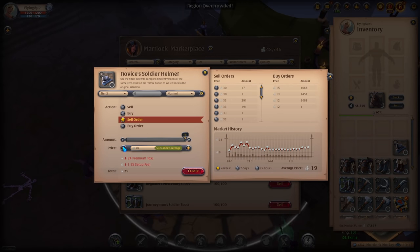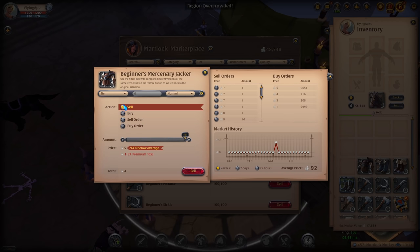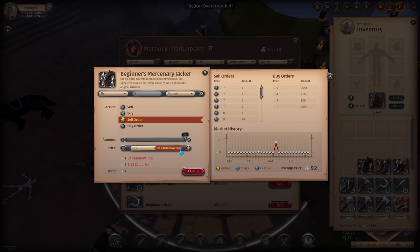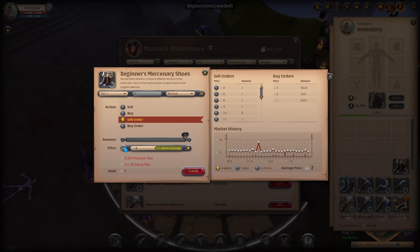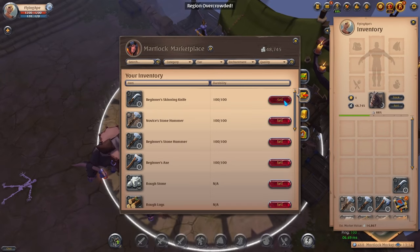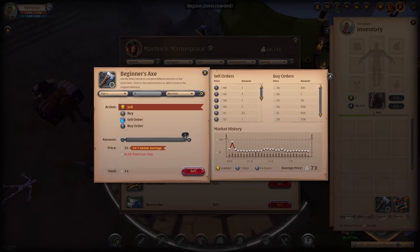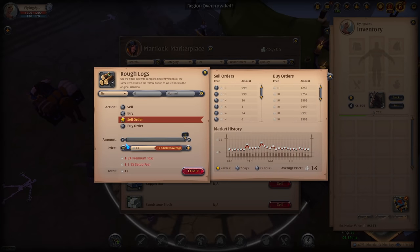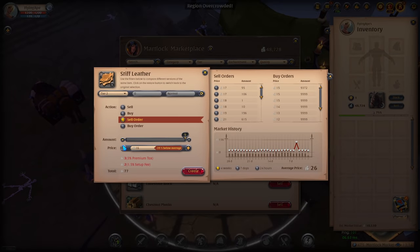One thing to note: I saw a couple of items where the sell order and buy order had barely any difference. For example, one had a sell order of 7 and buy order of 5. I tend to go a couple silver lower, but it's faster to just put everything up as a sell order — if the buy order matches it will go through anyway. Your inventory may be slightly different with different drops or more or less silver, but the 40k from the Adept's Royal Sigil will be plenty for the tier 4 set we're going to buy.